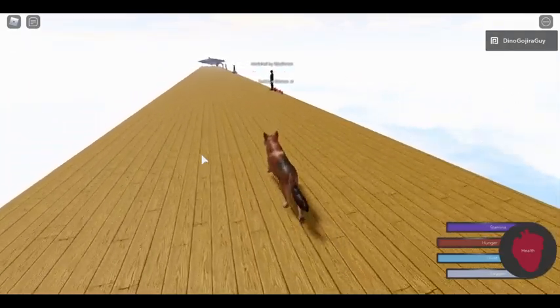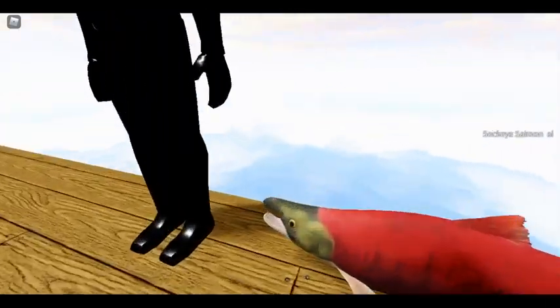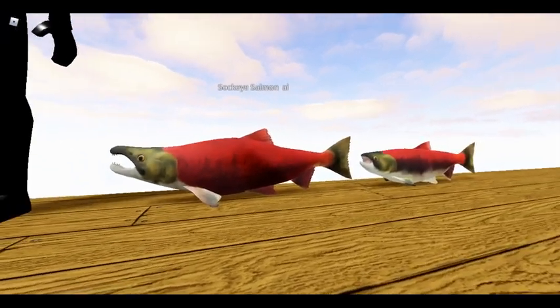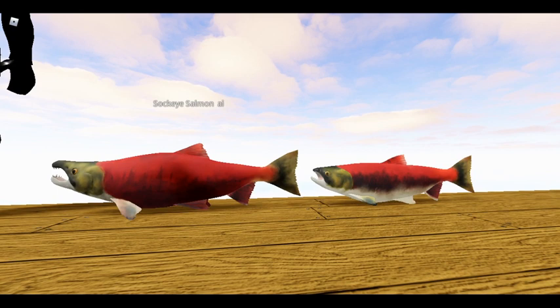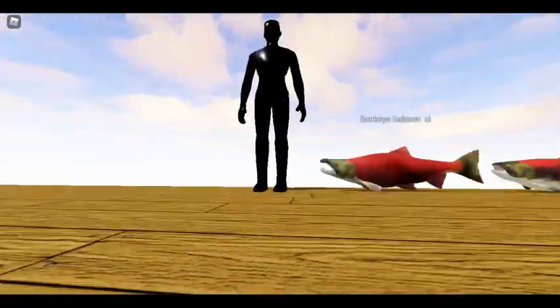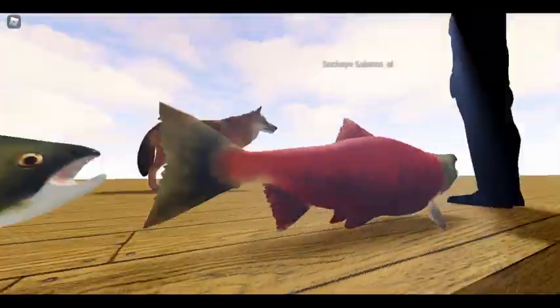Now we're going to go on to the sockeye salmon, which are going to be part of a salmon run event that runs every hour or so in-game. These will be fish that you can hunt, swimming through the ocean into the rivers and eventually despawning at the end of the map. Animals like bears and tigers will be able to take advantage of this salmon run by getting into the water and hunting them. Other aquatics such as alligator gar would also be able to take advantage. Here you can see the sexual dimorphism — males have those large teeth to spar with, while females do not. This was modeled by our modeler Major Dunce, who does a lot of fish for the game. These are really talented artists, as you can see by the detailing on these fish.